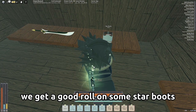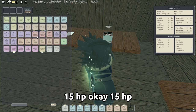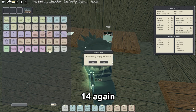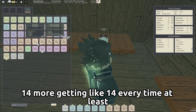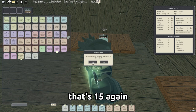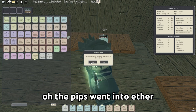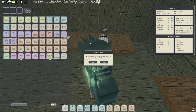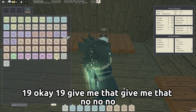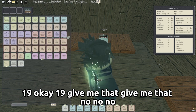We got a good roll on some star boots. I need starred ones. 15 HP, that's good but we can do better. Getting 14 again and again — come on, give us 20. That's 15 again, I know I can get 20. Oh, the picks one to eat there — unfortunate. 19 HP, okay, 19, give me that!